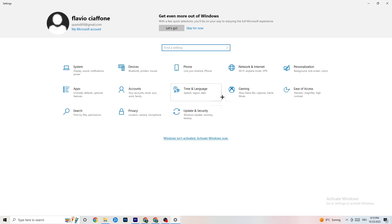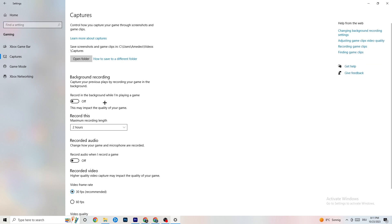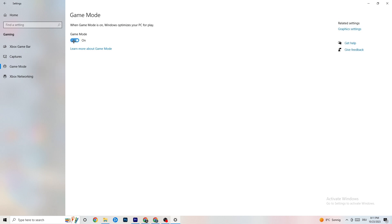Now click on 'Gaming' in Settings. You'll see 'Xbox Game Bar' — turn this off, you don't need it and it will hurt performance. Go to 'Captures' and make sure this is off too, because having something recording in the background can cause crashes, prevent the game from starting, or cause FPS issues. Hit 'Game Mode' — for some people it works better on, for others off, so just try it out.